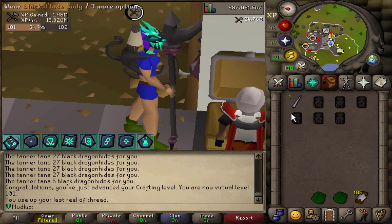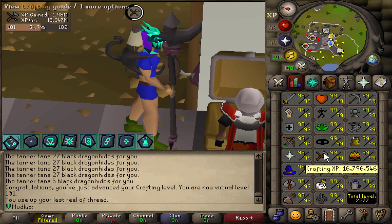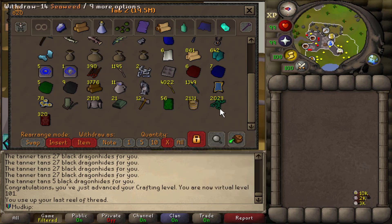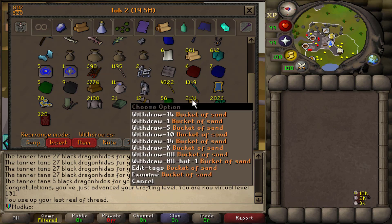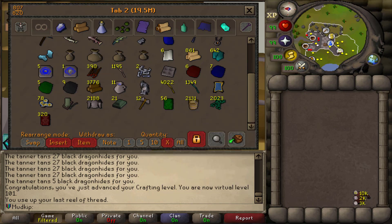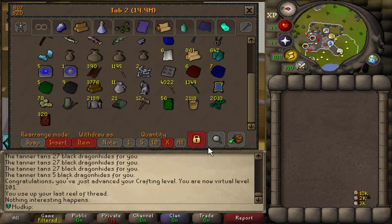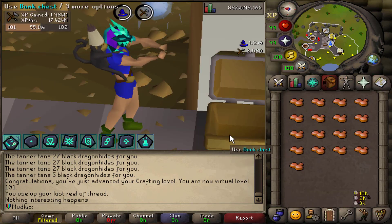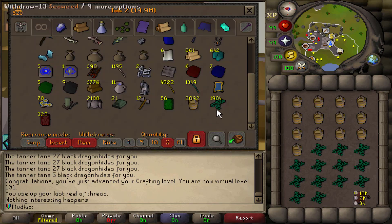Got about 2 million XP from the dragonhides — now at 16.8 million. Found lots of seaweed in the bank, mostly from Kraken which drops 125 at a time, and buckets of sand auto-delivered daily. Using Super Glass Make with regular seaweed gives 1.3 molten glass per bucket of sand, versus giant seaweed which gives 1.6 on average, but I don't have any giant seaweed so I'll work with what I've got.